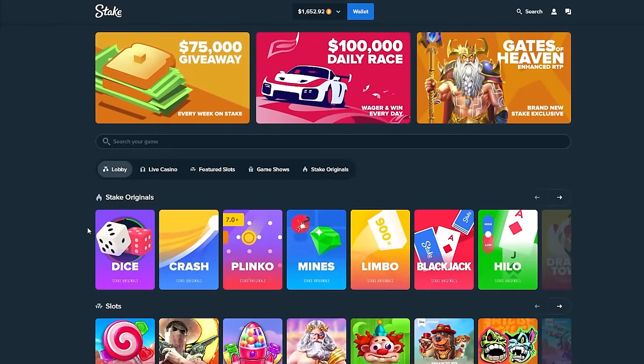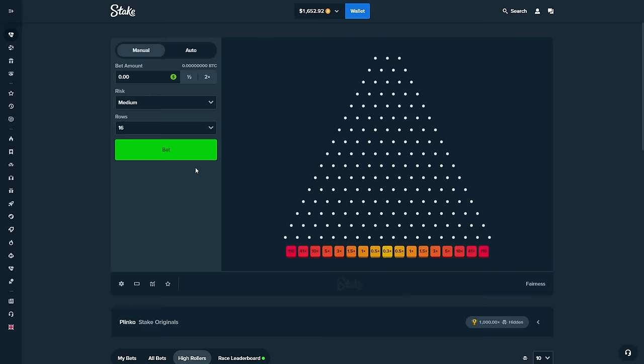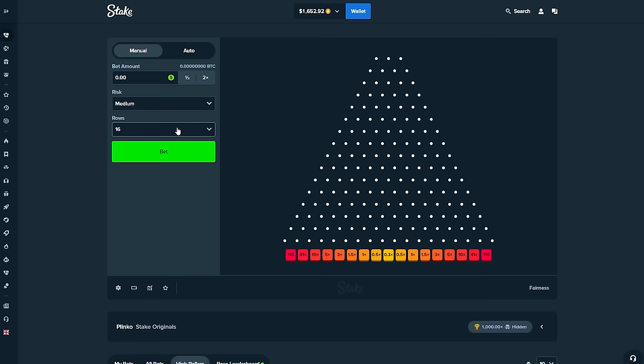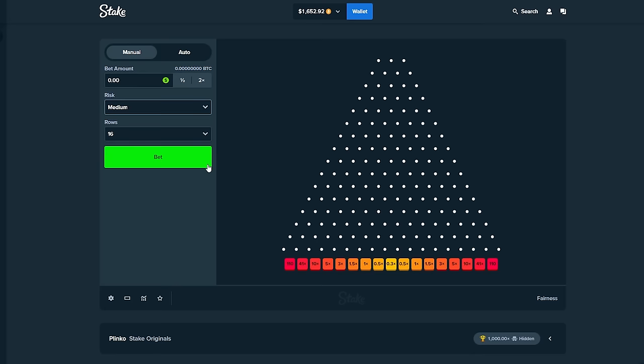Alright boys, we're taking 1.6k all the way over to one of the most popular Stake originals, which is Plinko. Not personally my favorite, but we're gonna see what it's like. I'm dropping 1,000 balls today, which seems quite ridiculous if you think about it. We're gonna see how much we walk away with. Hopefully we make some profit today. We've got exactly 0.0614 in Bitcoin, and I'm gonna be rotating between medium, low, and high throughout this entire video.